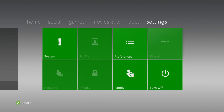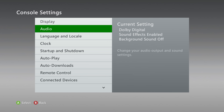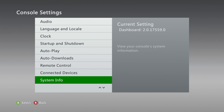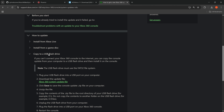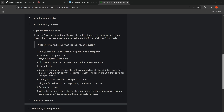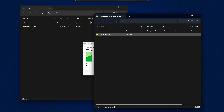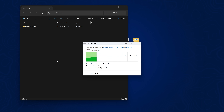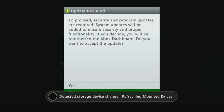Some prerequisites: you do need to be on dashboard version 17559. Head into system settings, go to console settings, and hover over system info to check your dashboard version. If you're on an older version, you can download the system update from xbox.com — the link will be in the description. Verify it is the version 17559 zip file. Once downloaded, open it up and extract the $SystemUpdate folder to the root of a FAT32 formatted USB stick, then plug it into your Xbox and it will give you the update prompt.